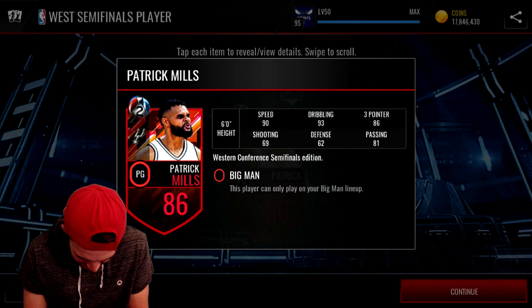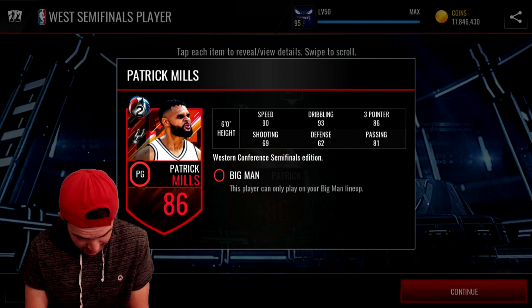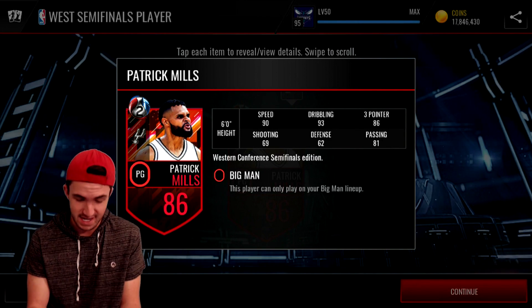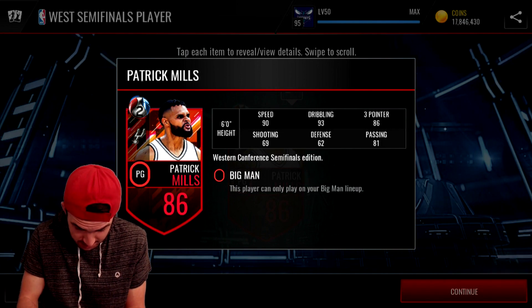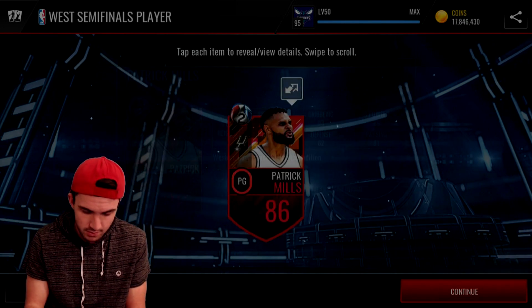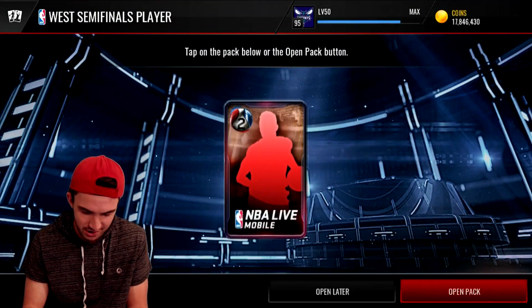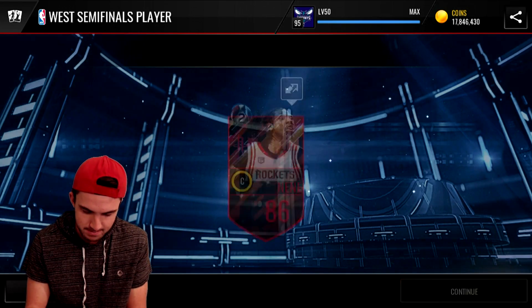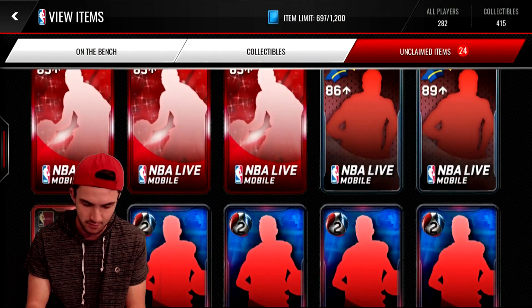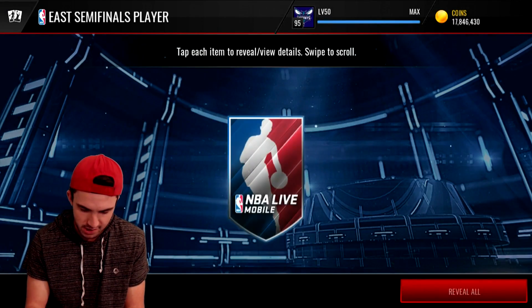What's wrong with his hair? It looks so bad. But for an 86, this is actually a really good card — 93 dribbling, 90 speed, 86 three-pointer, 81 passing. Aside from the ugliness of the card, that's a pretty solid card. Here we go with our last Western Conference player — lots and lots of Rockets players, not really what I was looking for. Hopefully we get better luck in the East.